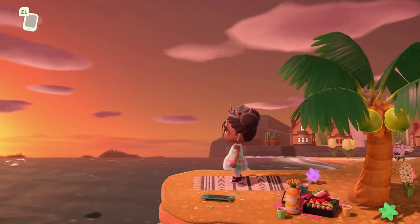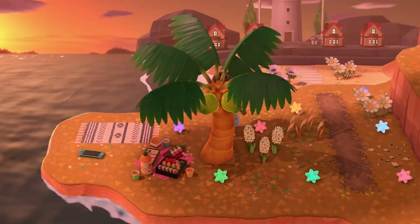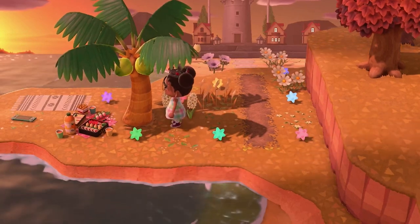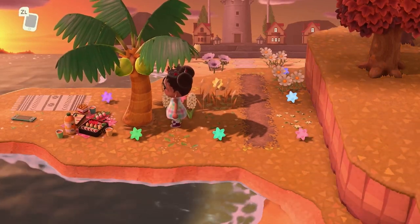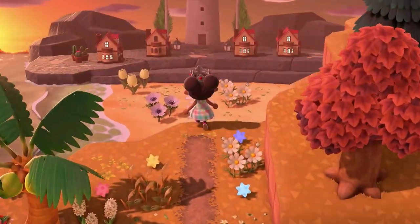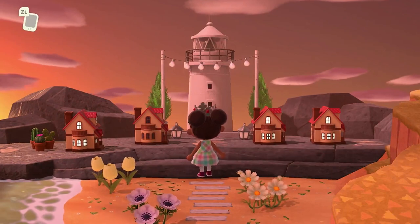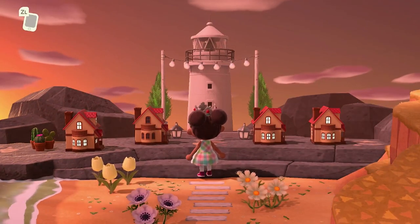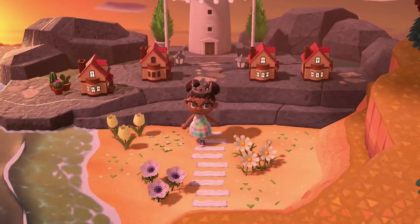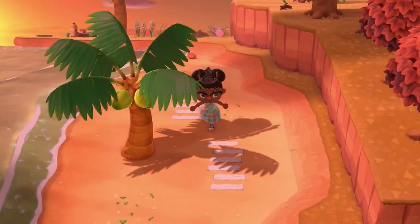I didn't really know what to do with this part of my island because I made this towards the end, but I just thought let me fling some things together. Someone on TikTok actually told me that to put palm trees down on grass you need to put the sand path thing down and then put the coconut tree on the grass - I didn't know that, so shout out to that person! We've also got a little lighthouse and village dollhouse town - it was kind of random when I was making it but I quite liked it for just filling up the space on the rock.